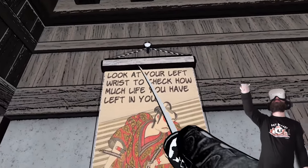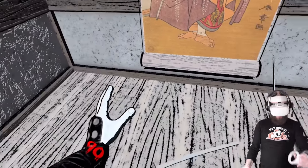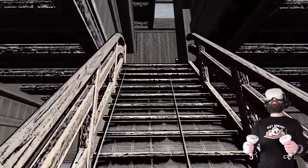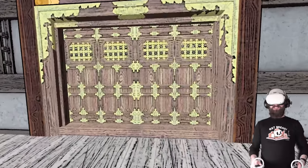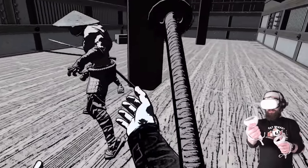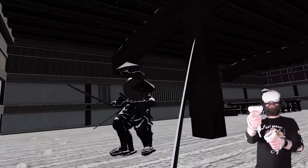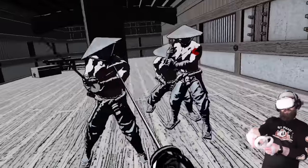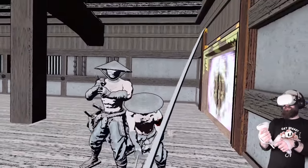Look at your left wrist to check how much life you have left. 90 — what does 90 mean? Is that good? 100 must be the limit. I want more guys to fight — I love fighting these dudes, it's so fun. I'm going to throw the swords. Sorry, hold on, I'm holding the wrong one. You do lose your hands every now and then. Oh, he got killed by his friend!